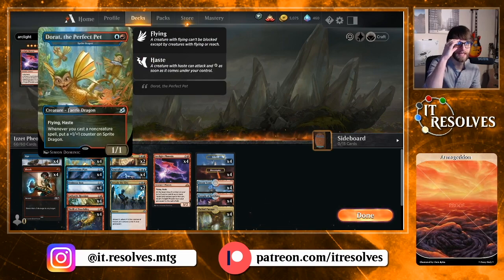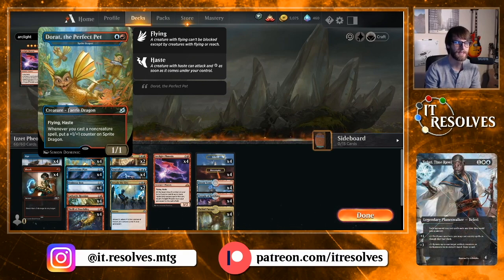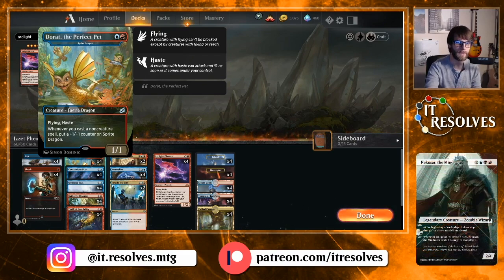One of the new cards we're testing is Sprite Dragon — we have it as a four-of. Flying and haste for two mana, it's a 1/1, but whenever you cast a non-creature spell, which we're doing a lot of, you put a +1/+1 counter on it. This can get very out of hand very quickly. It's usually something the opponent tries to deal with immediately, which is good for us because it draws out their removal, and if it's not answered, it does a lot of damage.